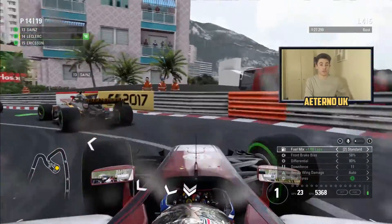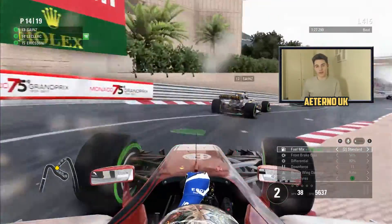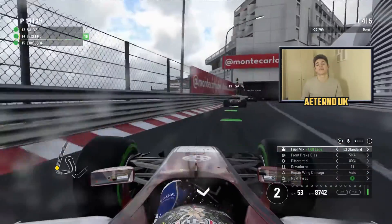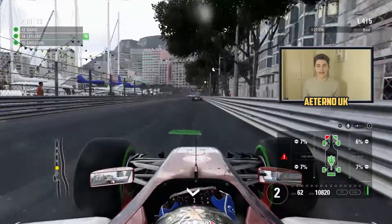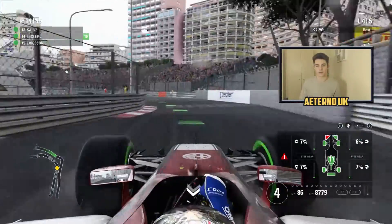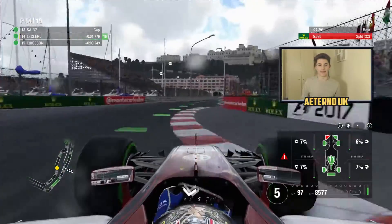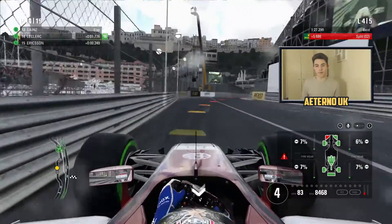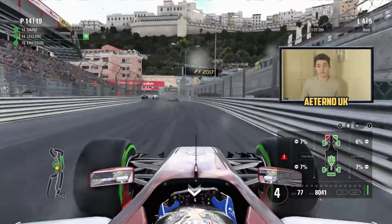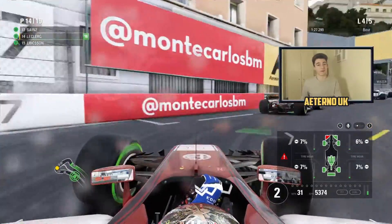We've dropped to 14th - no points for us. We might as well see the Grand Prix out. What's the worst that can happen - the gearbox breaks again? That is agonising. One thing I didn't notice was our end plate got completely taken off at that first corner, so now we don't have a front left end plate. I think it would be beneficial to retire the car but we've only got one lap left, so we might as well carry on.